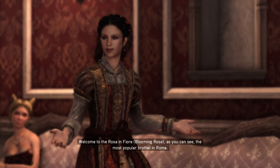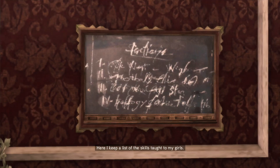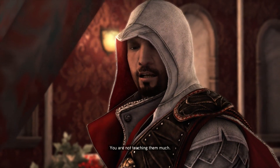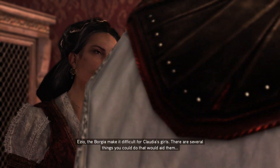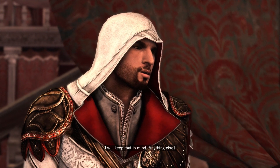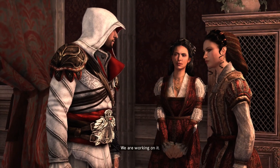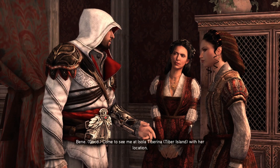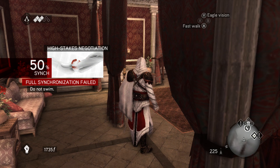Welcome to the Rosa in Fiore - the most popular brothel in Roma. My money went well invested. Here I keep a list of the skills taught to my girls. You're not teaching them much - think you could do better? The Borgia make it difficult for Claudia's girls. There are several things you could do that would aid them. Did you find Katerina? We are working on it. Come to see me at Isola Tiberina with her location. So I'm kind of a dick - I'm okay with prostitutes but not with my sister working with them. I'll probably eventually go back and try to do this without swimming. That was such a stupid accident.